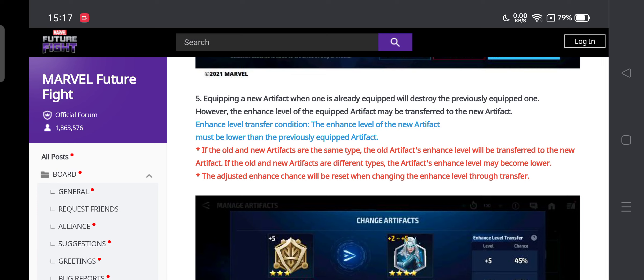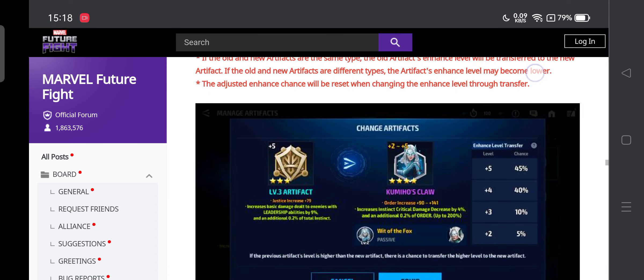The enhanced level transfer is not guaranteed — it says 'may be transferred,' so it's a chance. If you have a 3 star artifact and want to replace it with a 1 star hoping it becomes better at 3 star, it may or may not carry over. I would suggest: don't do that. Wait, save your artifacts, and use them later. The enhanced level of the new artifact may end up lower than the previously equipped one.